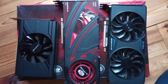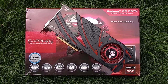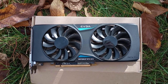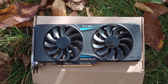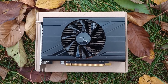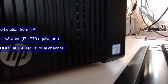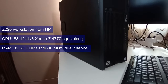Before we go into the games, let's quickly go through the cards we'll be testing. The Sapphire Reference Design R9 290X at 290W TDP - this one is the closest I have to a hair dryer. The EVGA FTW Plus ACX 2.0 Plus GTX 970, built on the same 28nm process as the 290X but delivering the same performance at half the TDP. And the Sapphire Mini ITX RX 570, built on a 14nm process, having the same performance and TDP as the GTX 970. We used the same CE230 workstation to test these, with the same 4th Gen Core i7 equivalent Xeon and 32GB DDR3 RAM running at 1600MHz in dual channel.